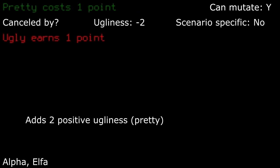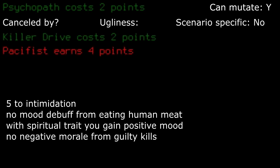Pretty: not much to say — negative 2 to ugliness, which is good to certain NPCs. Psychopath: a slate NPC interaction modifier can be useful even if you don't take the cannibal trait, but gives a bonus if you do, along with no bad mood from certain sources. Generally a good trait. Take it if you want. I do on some occasions.